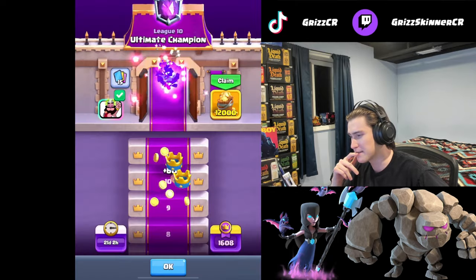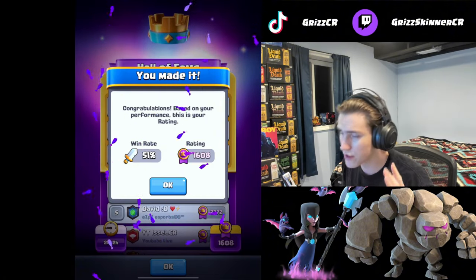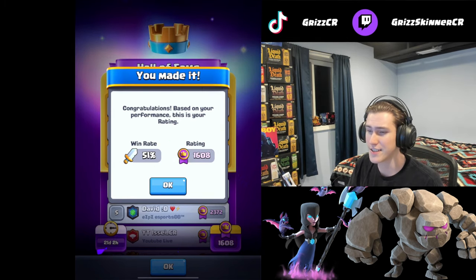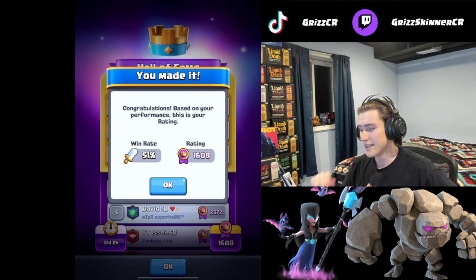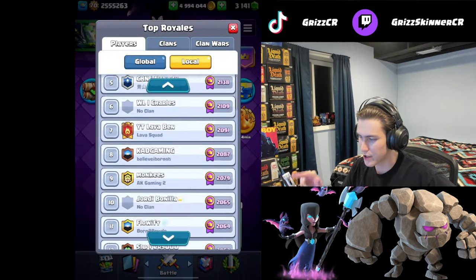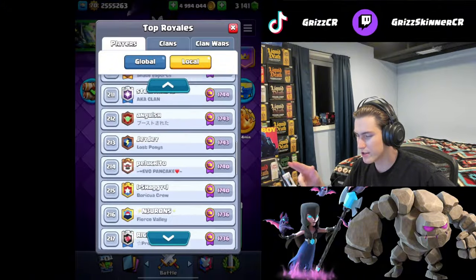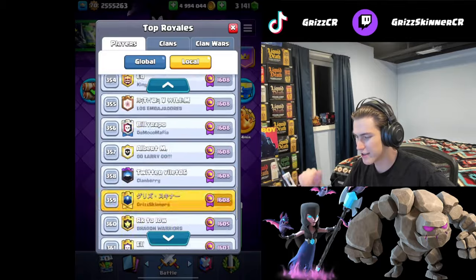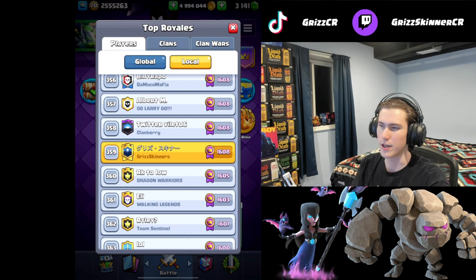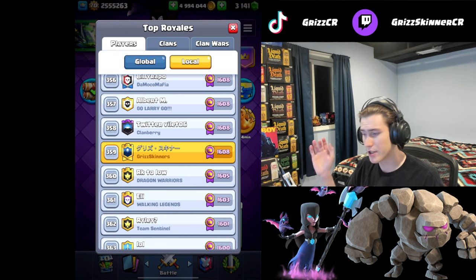I hope my win rate isn't horrendous because I lost a lot. 51% — okay, that's better than I expected. I've gotten UC with 48% before, so this is progress. 4009 in the entire world. We could honestly push up 300 medals — that ain't nothing. We're 359 in the United States, or North America. UC — let's go!